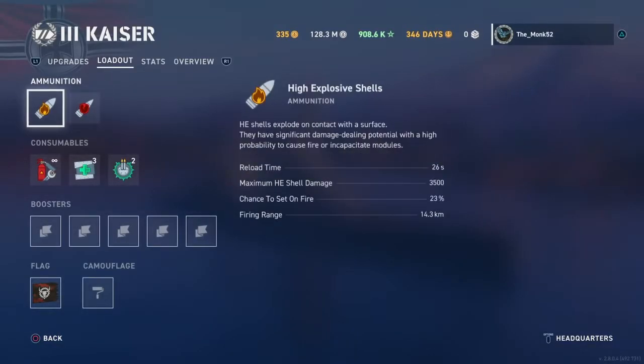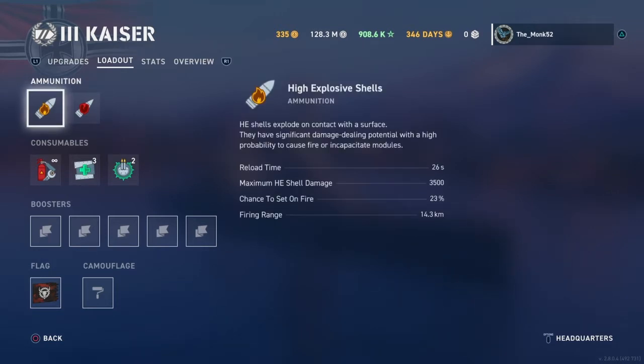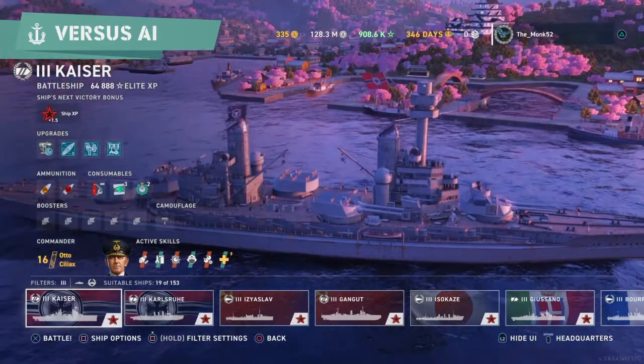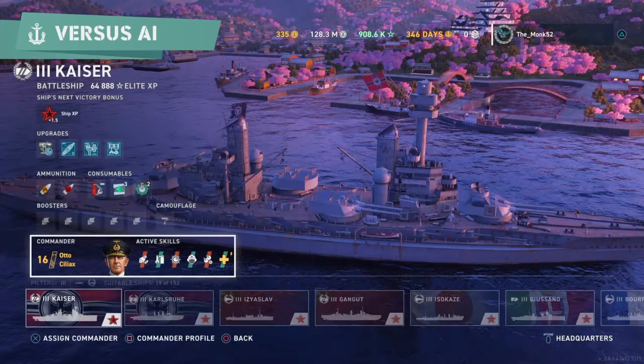At the moment we have only two ammunition types in the whole game. We have high explosive, otherwise known as HE, and we have armor piercing, otherwise known as AP. Both shell types should be used depending on the situation, because most matches you'll be using both. If you don't, you're not getting the most out of your guns, and your guns for most ships are your bread and butter.